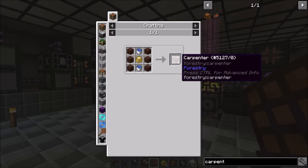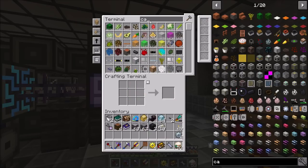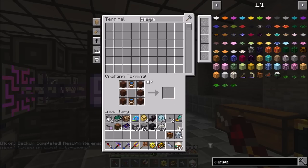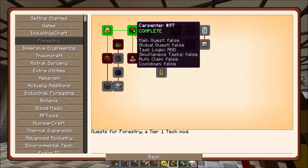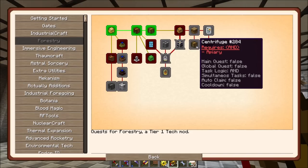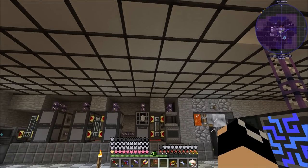So bronze gears - there are four sturdy casings. We're going to try to scan that in just a second. I already made a carpenter, so there it is. We're also going to want a squeezer - quest complete, squeezer! We'll go ahead and grab our loot chest, and then they want us to make an impregnated casing and a thermionic fabricator. We're going to need that today.